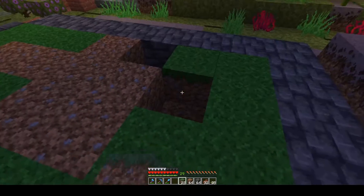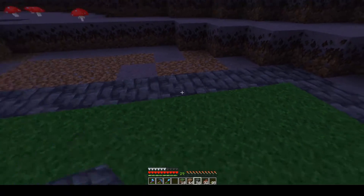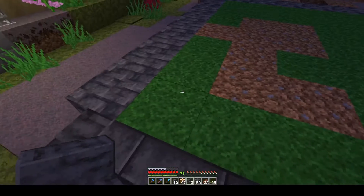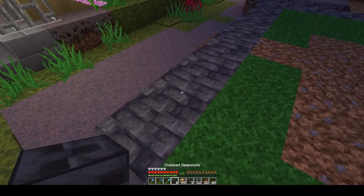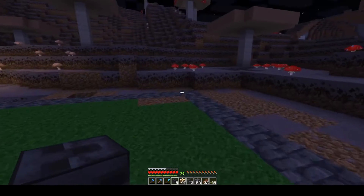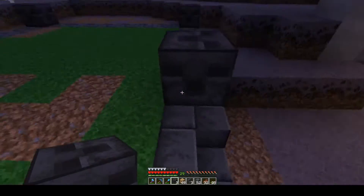It's getting dark — let me go see if I can get some sleep so we can actually see what's going on around here. Well, I forgot that you still can't sleep in this dimension and I'm too lazy to go all the way over to the portal to get into the other world. So we are going to want to light things up around here, not really for mob protection but just for visibility and ambiance.